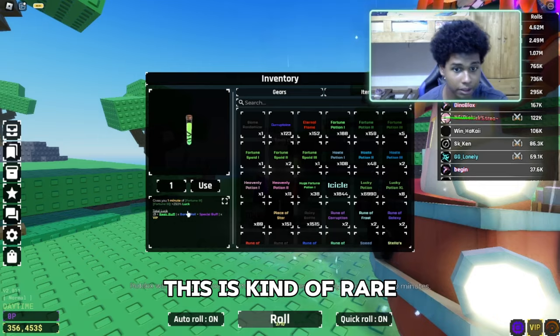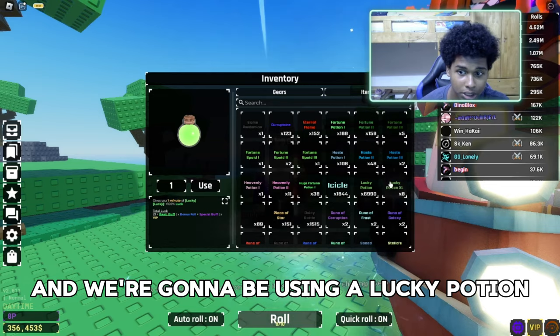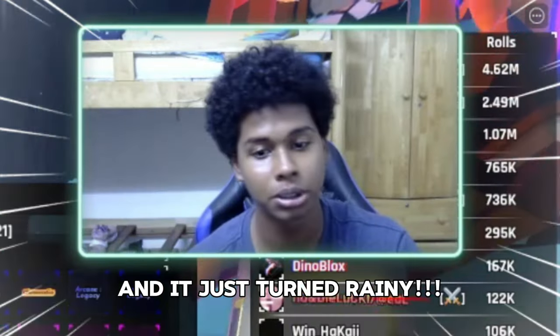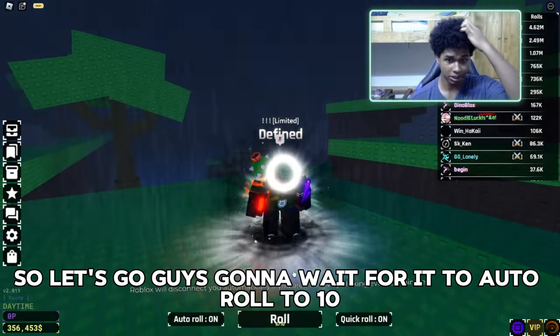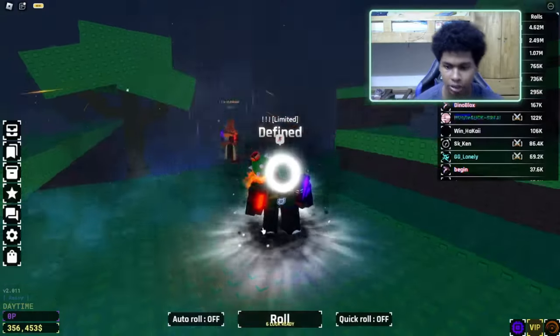So what we're gonna do today — I got a Fortune Split 3, it's kind of rare, it stacks with a Fortune Potion 3. We're gonna be using a Lucky Potion and then a Heavenly 2 Potion with a 6x select, and it just turned ready so let's go guys.